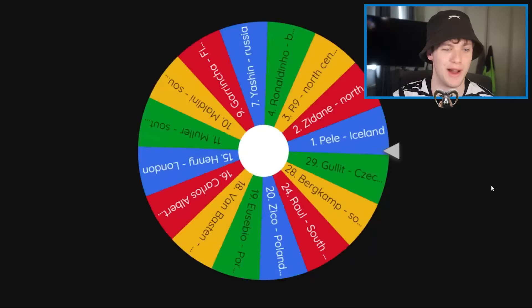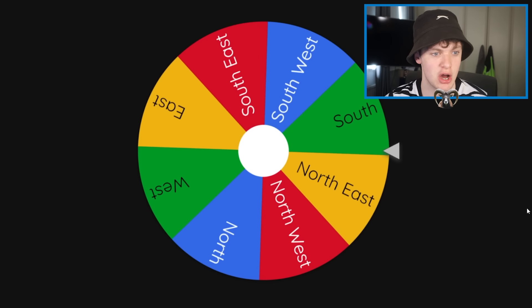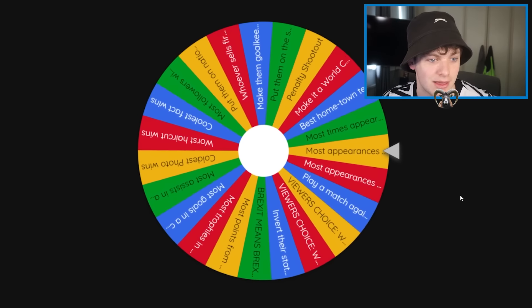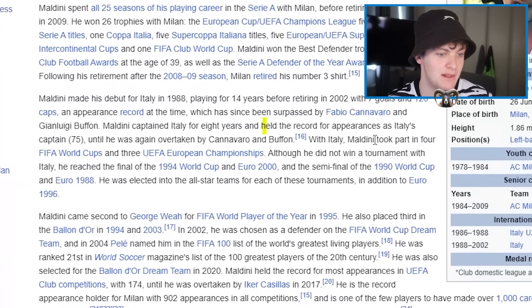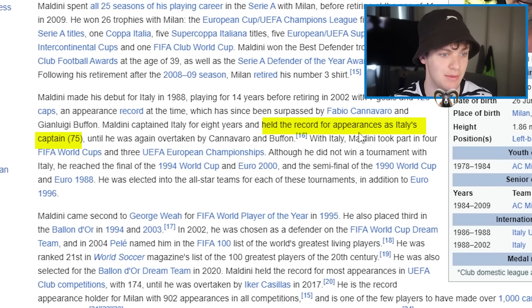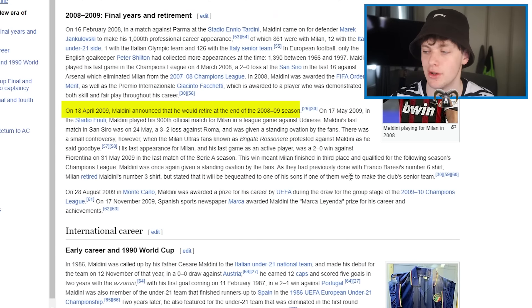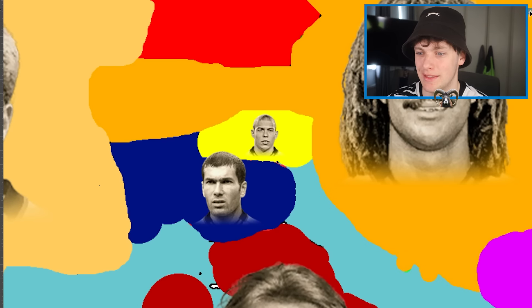Let's spin the wheel again — it's going to be Zinedine Zidane, and finally he gets his own challenge. Zidane will be going south to face Paolo Maldini. The challenge: most appearances as captain. Oh my god, that's going to be Maldini. Paolo Maldini captained Italy for a record 75 appearances and was Milan captain for 13 years. There is absolutely no way Zidane trumps that — Maldini wins. Zidane is dead and that territory now belongs to Paolo Maldini.